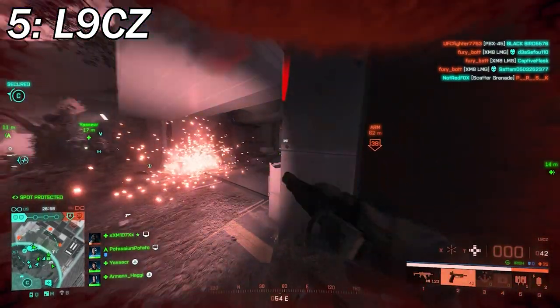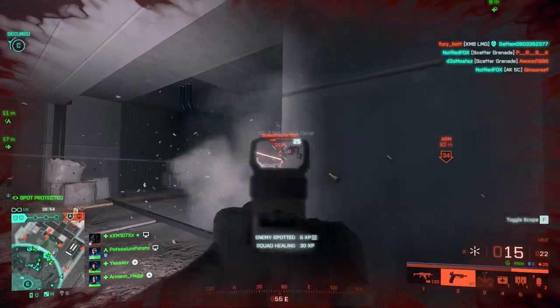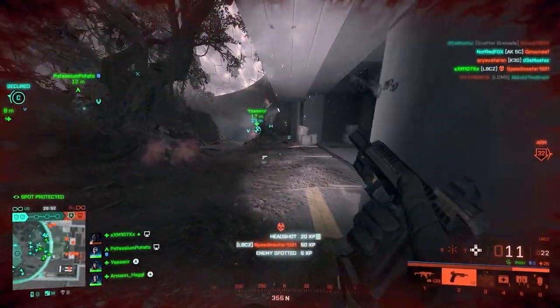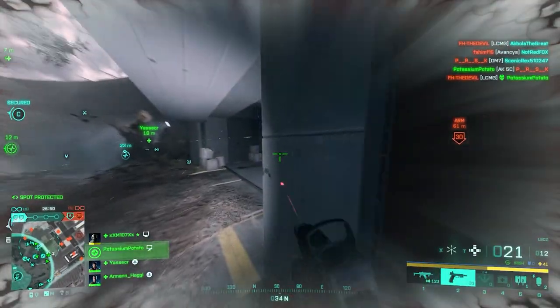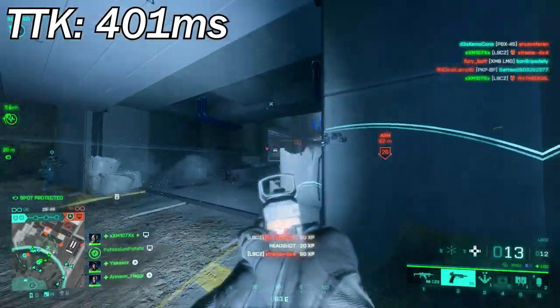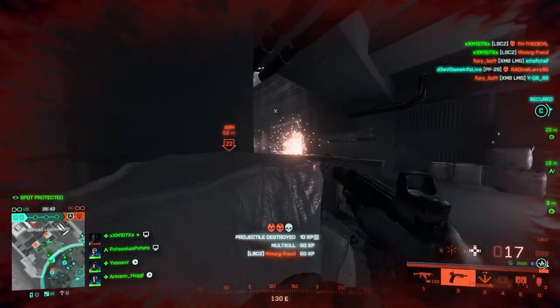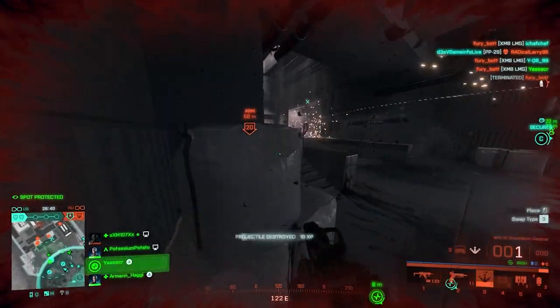At number 5 we've got the N9CZ. This weapon is the last pistol that will ever make its way to Battlefield 2042, and there are still quite a lot of weapons better than this one in terms of TTK. That number is 401 milliseconds, but there's one more important thing — it's very accurate and has a high rate of fire, which means you can just spam the enemy with close combat rounds.